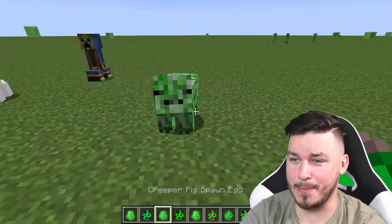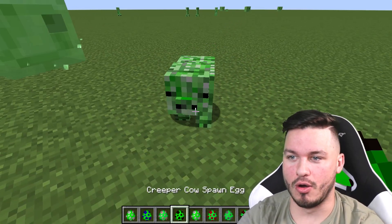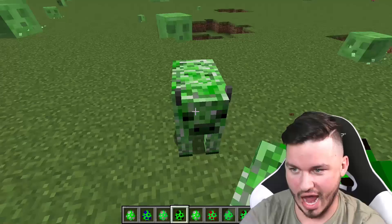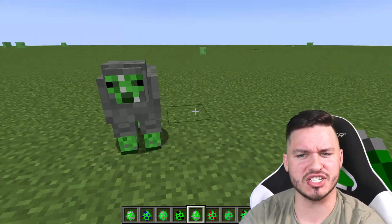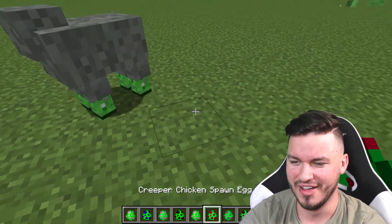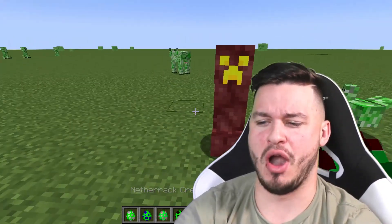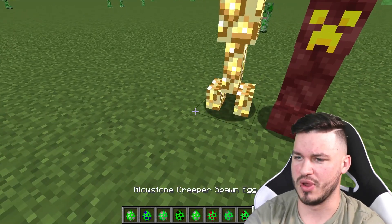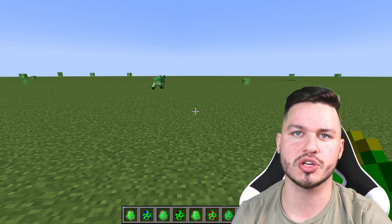We also have a pig and he's all green — that doesn't even look like a pig. We also have a green cow, and a sheep that looks like it has a coating of armor. We also have a chicken, a wolf, and a netherrack creeper. Oh, and the last one — we have a glowstone creeper. Oh my gosh, the glowstone creeper — it's the most cursed creeper of them all. If you ever get near one, don't.